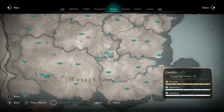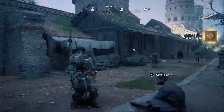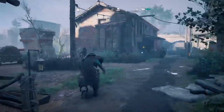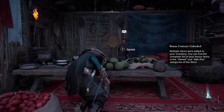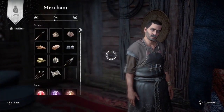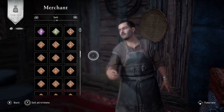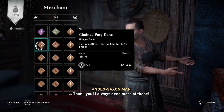The cool part is this is actually right near a store, so after you collect a bunch of these Chained Fury runes, you can run to the store and sell them to the vendor for silver — which I'm going to demo now. You can tell this is on the latest update because the beggar and the vendor actually look different. The vendor used to have long hair, but now he's got short hair. Anyway, here are all the Chained Fury runes I just collected from the beggar, and now I'm going to sell them.